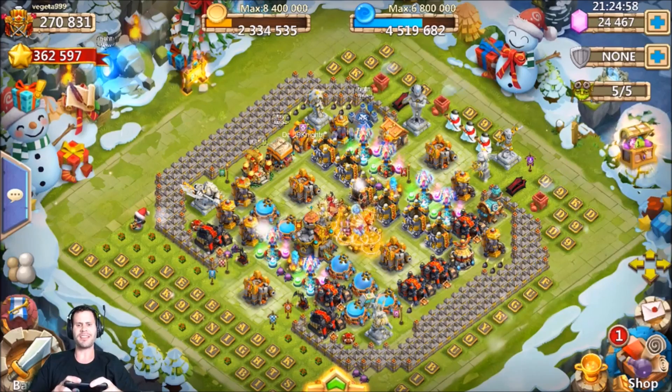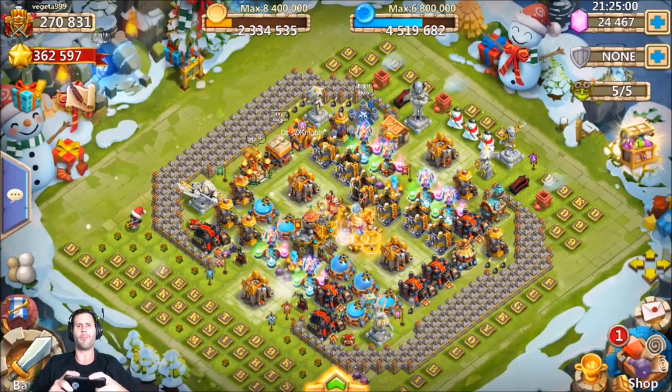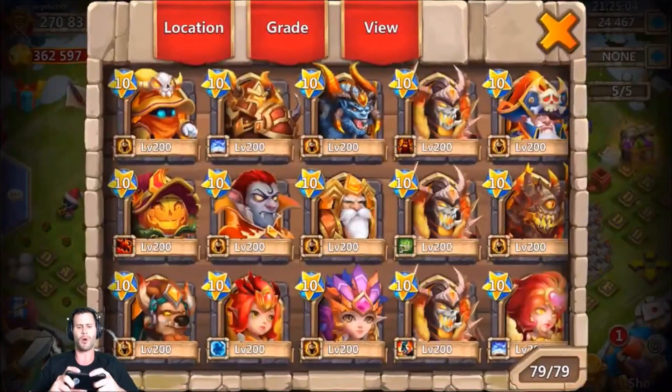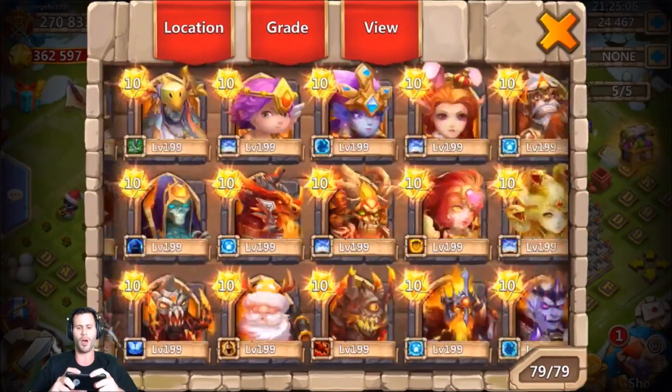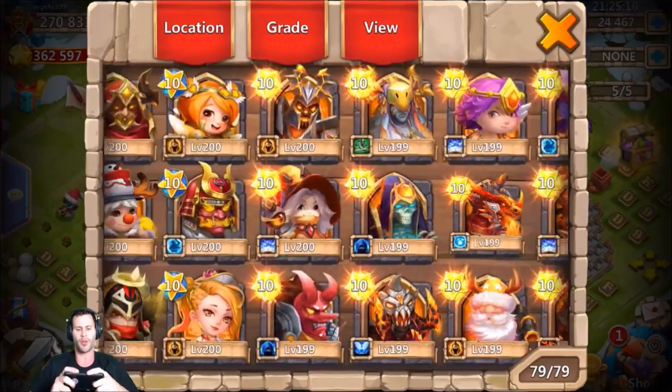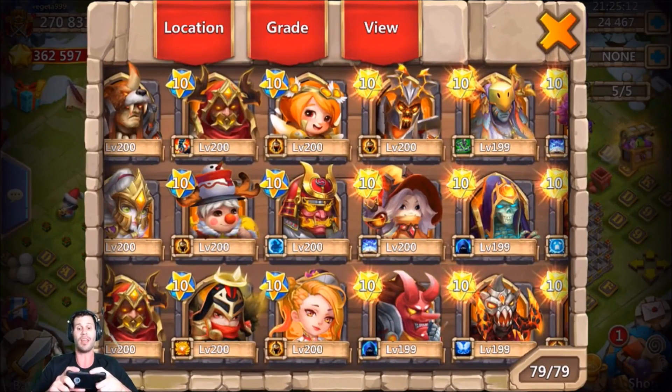What's going on guys, this is JT here. I am on the iOS server on my buddy Vegeta's account. We got 24,000 gems and we're going to be rolling for heroes — looking for Anubis. He is overdue to get this bad boy on this account. Already rolled 30,000 gems today and did not have any luck.